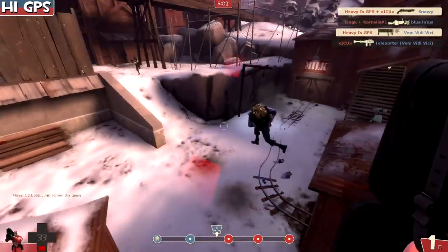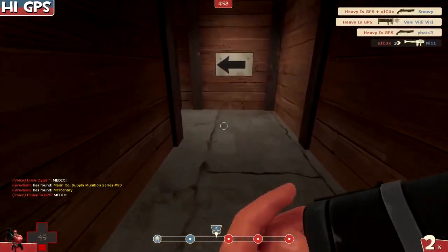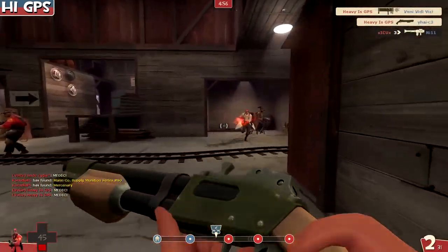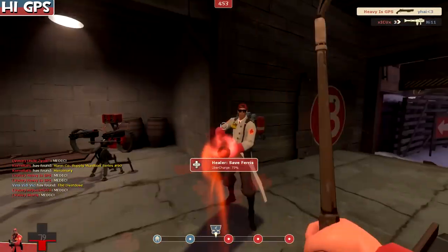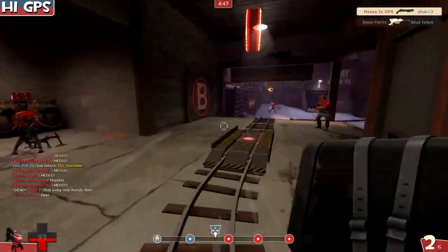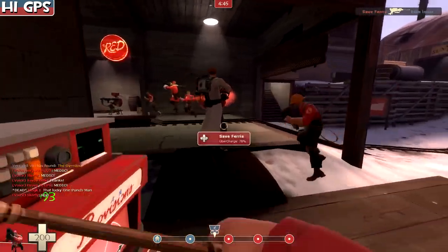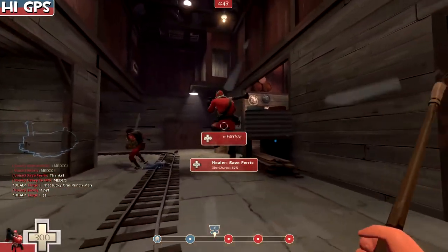Trying to kill dudes at very low health — managed to get a kill, somebody maybe had like one health. Then we go back and the medic shoots the crossbow and misses. I want to see a statistic of how many crossbows are fired and how many of them actually hit something. I want to see that graph — if anyone has that, I doubt it.